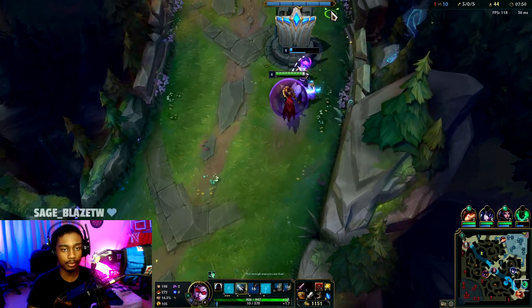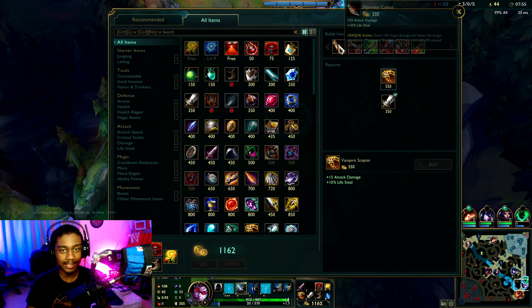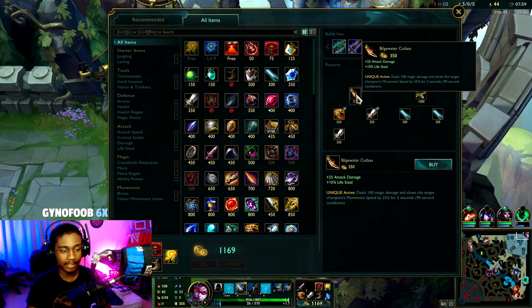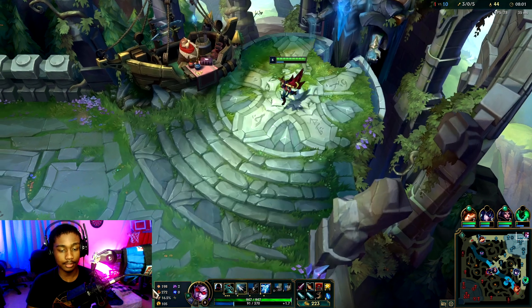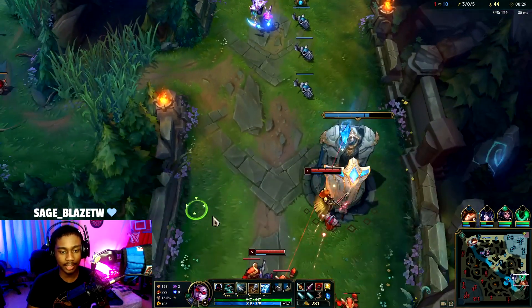Okay, I have no mana. We can reset — pick up Cutlass and then I think two daggers. Seems good. R is up.